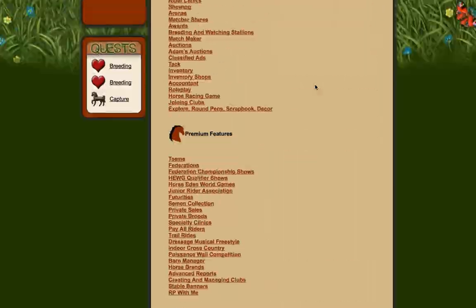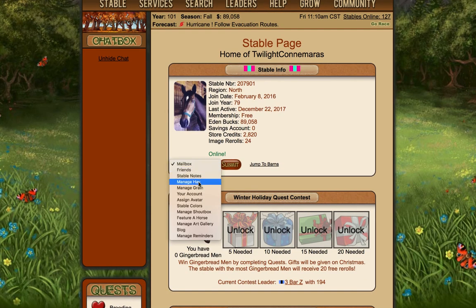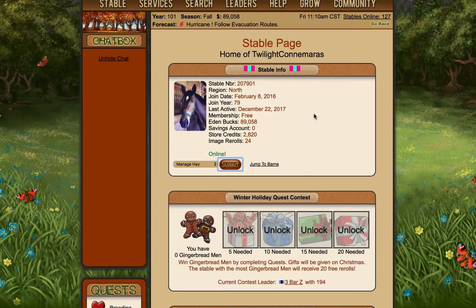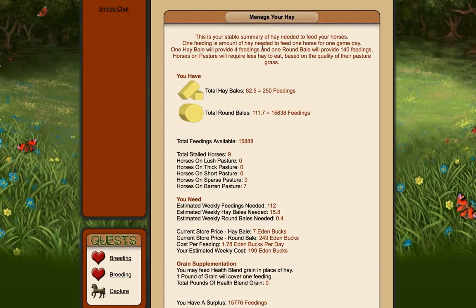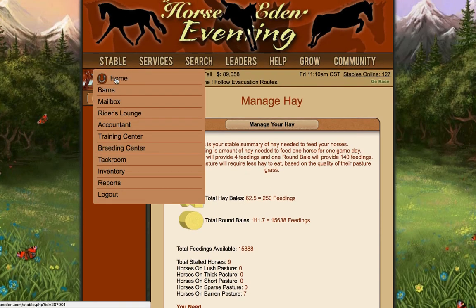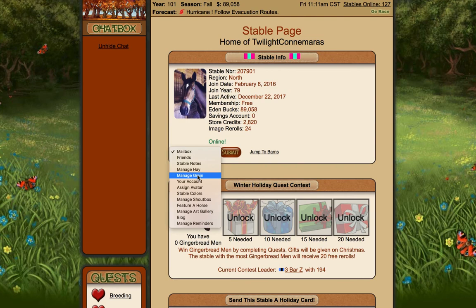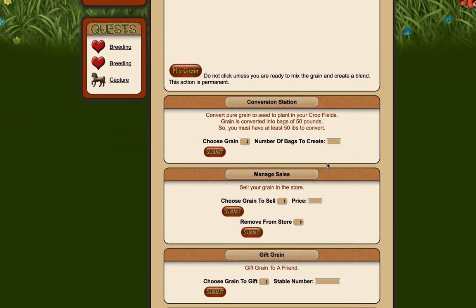These are two extra ways to make money in the game and I sort of feel like I should have probably looked into these earlier on. On this stable page if you go into this bit here you can click manage hay or manage grain. I'll go into manage hay first - you can see there's so much detail here which I was just not aware of. This is your stable summary of hay needed to feed your horses. One feeding is the amount of hay needed to feed one horse for one game day. One hay bale will provide four feedings, one rain bale will provide 140 feedings, and your horses on pasture will require less hay based on the quality of their pasture grass. There's also the manage grain option where you can mix your grain to try and make the dapple blend.